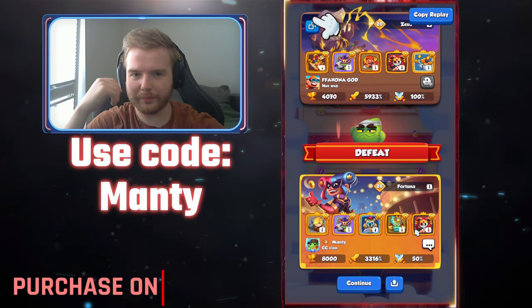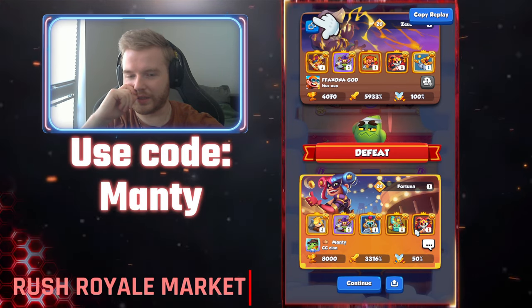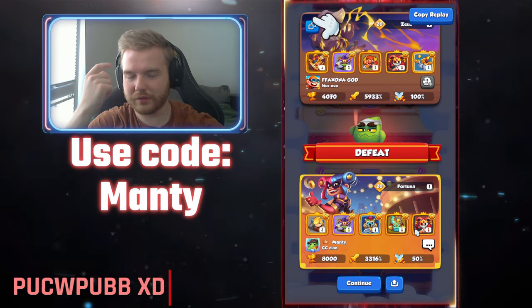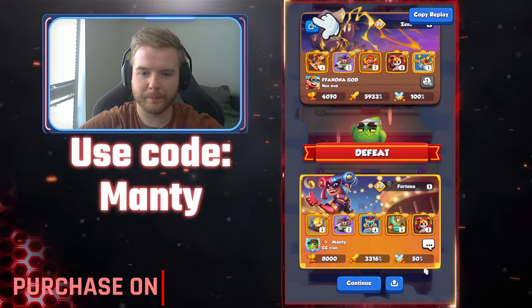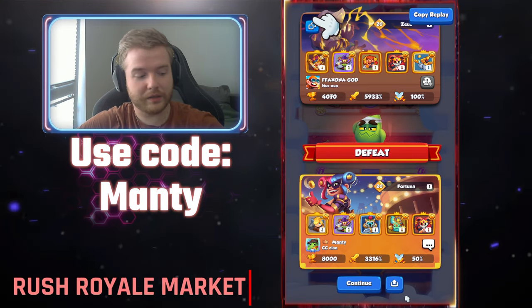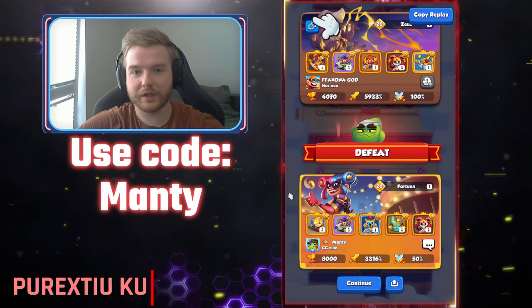Even with max Fortuna and max heroic item, it cannot kill a boss at 3:30 — it was the last boss, which was Bedlam. That was my test with Light Inquisitor. Let me know what you think, guys. See you in the next video.